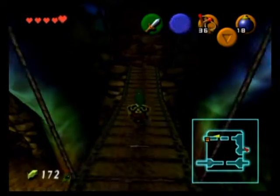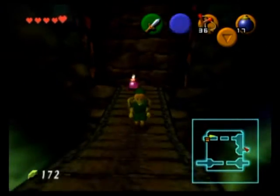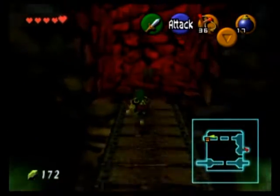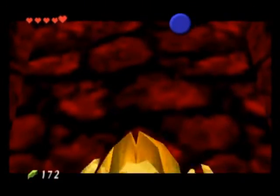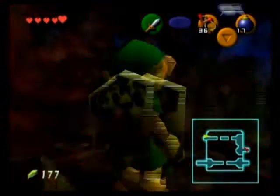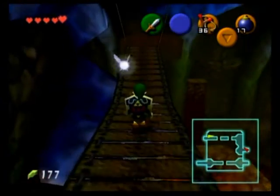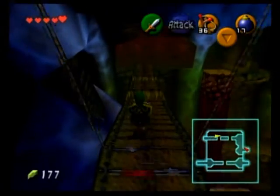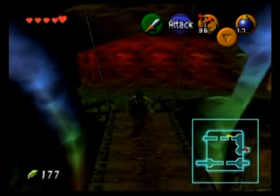Of course, if you go down this way, there's a bombable wall right there. Inside is this treasure chest — there are rupees inside, and I think there is a wooden shield in there if you lost it, or one of the Business Scrubs. Yeah, there are Business Scrubs in this dungeon that will offer you shields and sticks and whatnot.